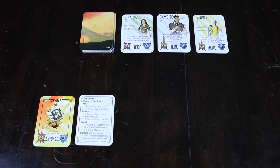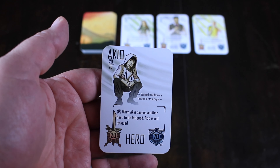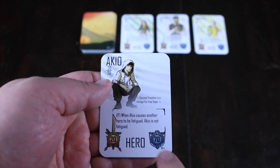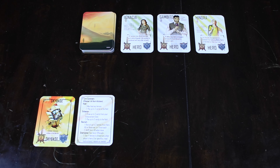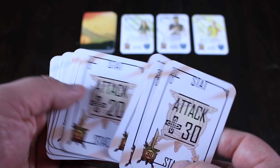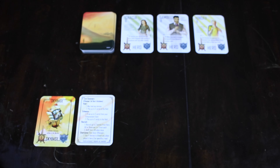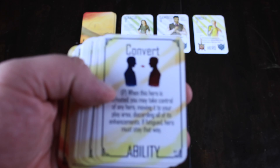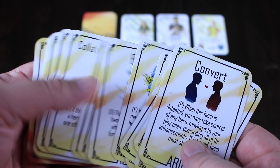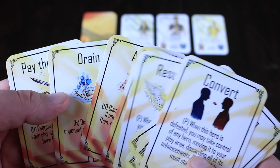We also have all these heroes out here that we're drafting over the course of the game. They have various stats — the gold is the attack value, the silver is their defense value. They also have special abilities, either passive or active, that they'll be using throughout the game to help you out. We also have a player aid here that shows all the different things you can do on your turn. On the back there's information about heroic feats and abilities. You get a chance to start out with a hero — you draft one of your choice out of the lineup.